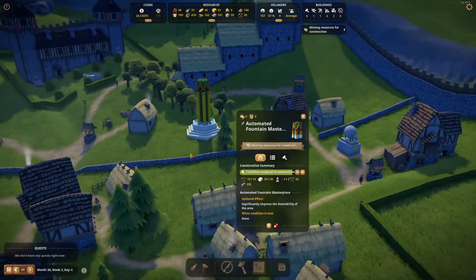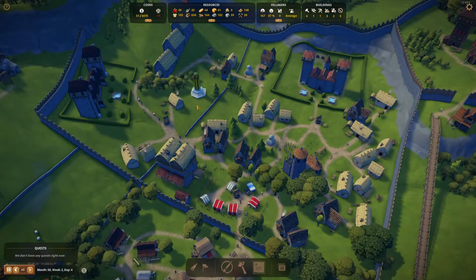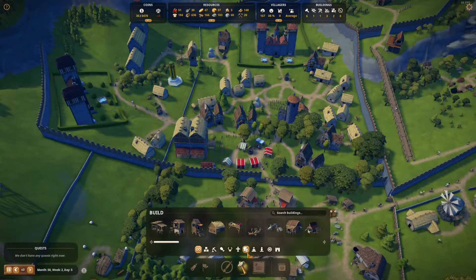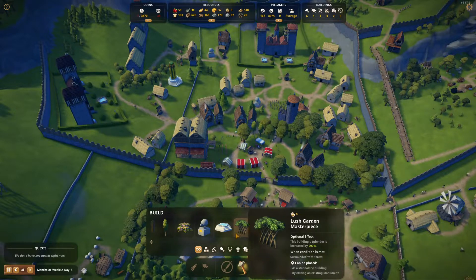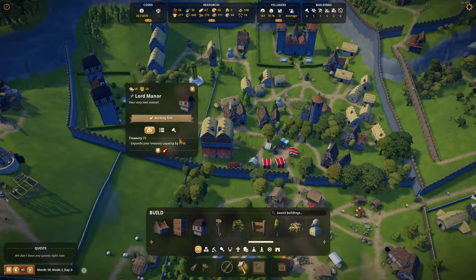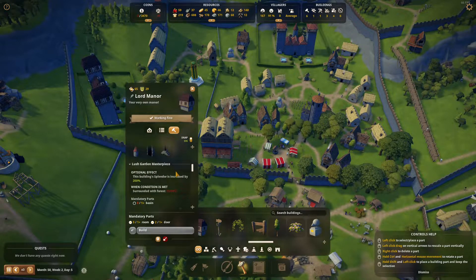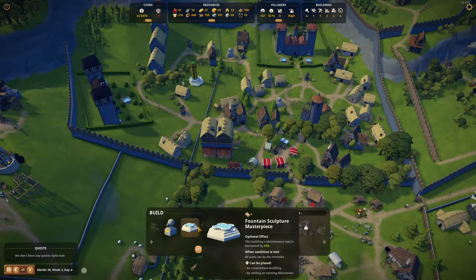Oh wow, it's looking great! It's randomly placed — doesn't really make sense to place it there, I just wanted to see it. I noticed those buildings require some conditions. Does that one require conditions? Let me see. Oh, it's just a one-time building I guess. What is this one? Oh yeah — the masterpiece. So the building is a standalone building.